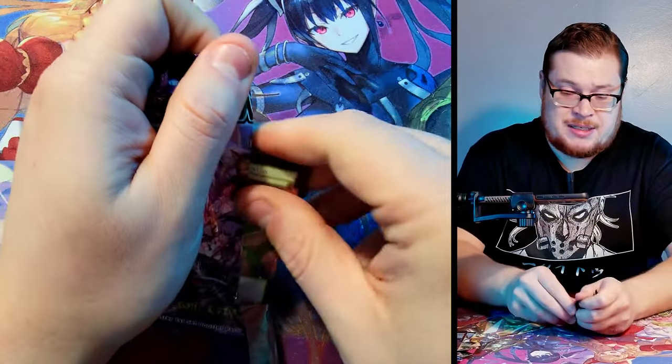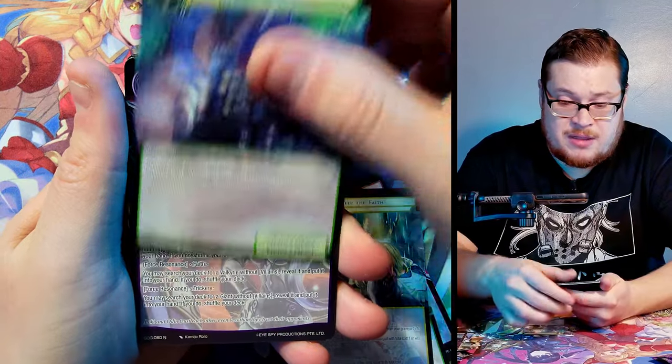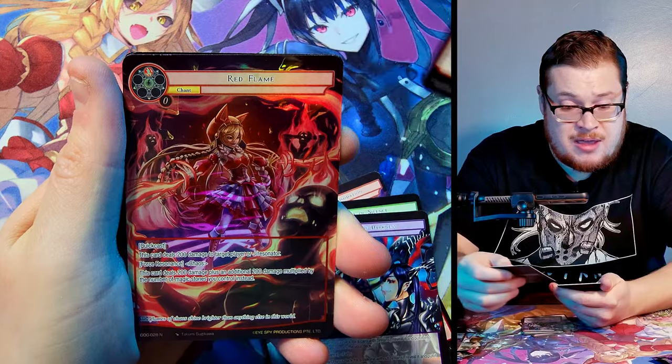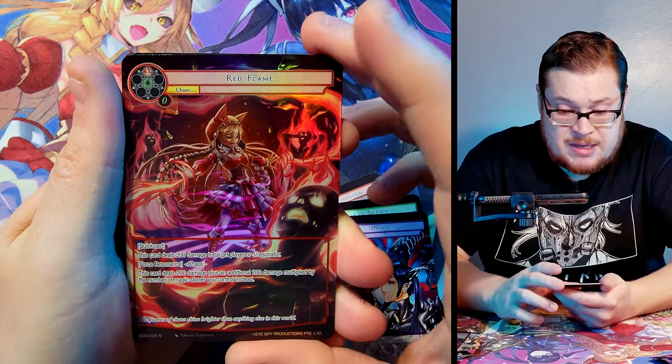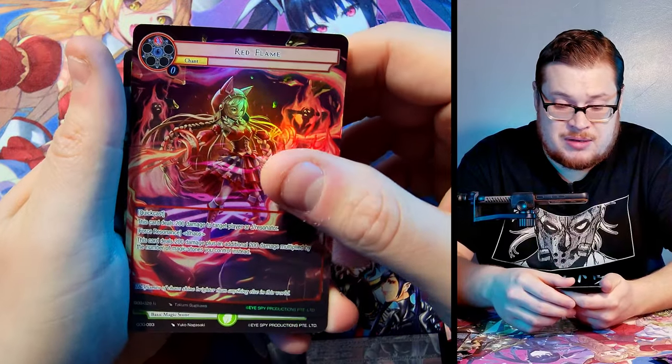Two packs left — can we find the J-ruler? Let's see: War Shall Be, Keep the Faith, Ninja of Silence, Call, and Red Riding Hood. Red Flame normal full art — not a fan of this artwork, pretty ugly in my opinion.